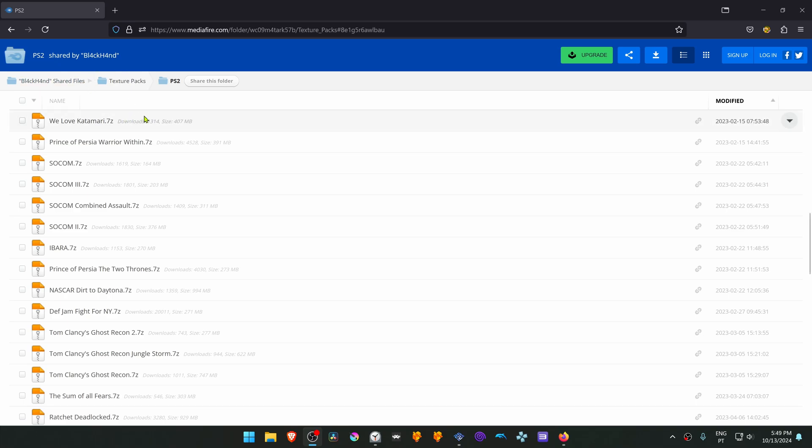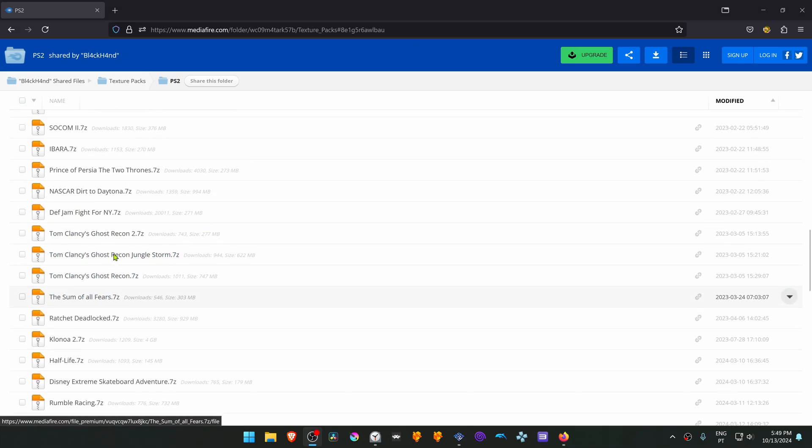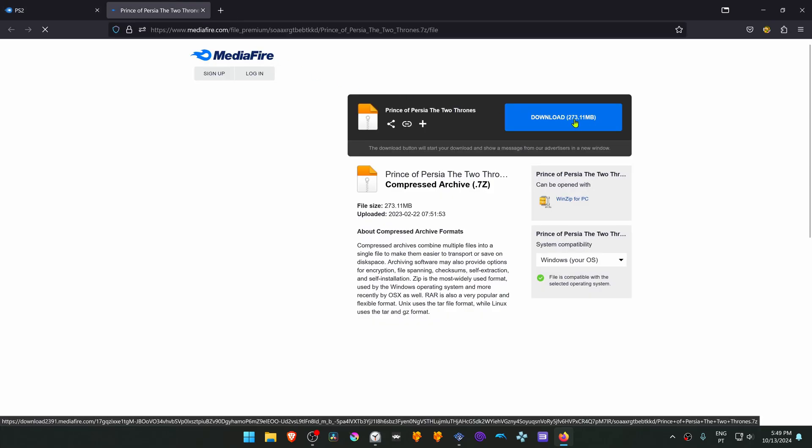This is from the Black and Midify HD Texture Pack collection in the PS2 section. You will have to search for the game textures, but I'll just leave a direct download link to the textures so you can just download them.